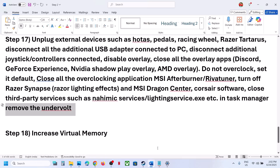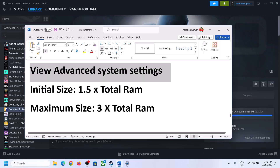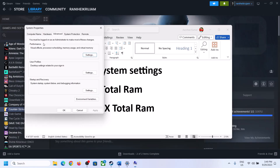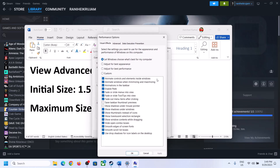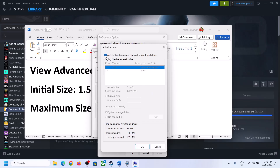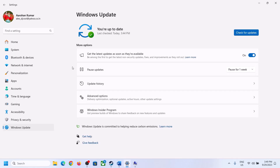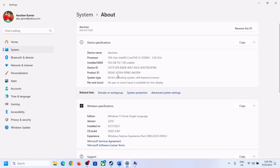The next step is to increase the virtual memory. Type 'View Advanced System Settings' in the Windows search box and click on it. Click the first Settings button, go to the Advanced tab, and click Change. Uncheck the box that says 'Automatically manage paging file size for all drives'. Select the drive where the game is installed. Then select Custom Size. The initial size is 1.5 times your total RAM. You can check your total RAM in Windows Settings under System > About.